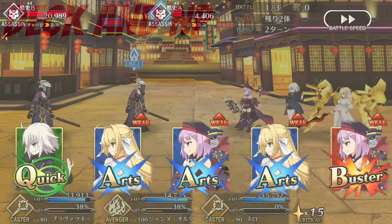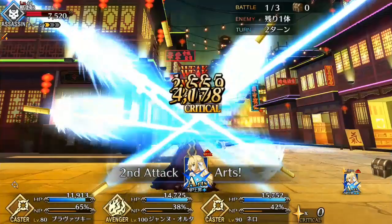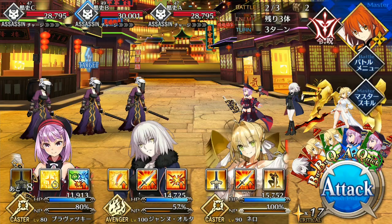Helena is a unique addition to the roster of casters as an offensive-support hybrid. Until now, casters have either been purely support like Hans or Lily, or more offensive like Nursery Rhyme and Caster Liz, but Helena provides a surprisingly good blend of both worlds. Her skills are quite strong and make up the core of her support role. Most notably, Pursuit for the Unknown is a powerful buff that applies to all cards for the entire party, boosting damage, Noble Phantasm gain, and star generation — making it an absolute game-changer that can bolster your party's strengths for 3 turns.